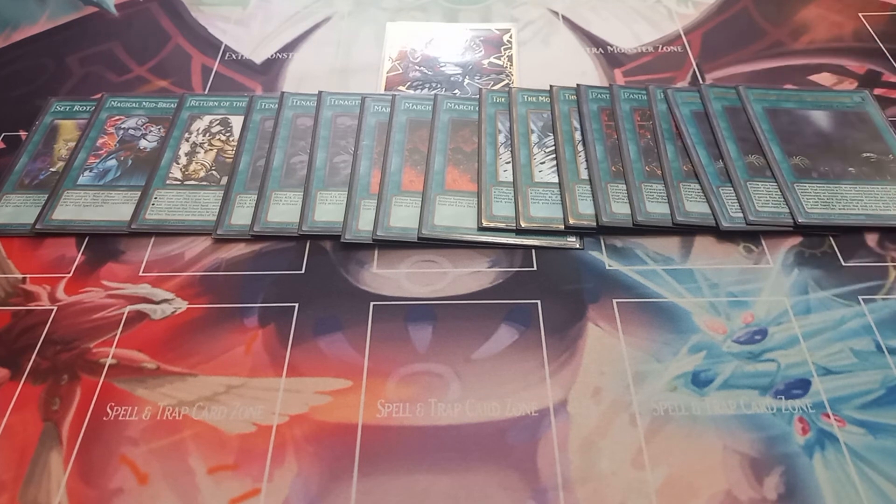Then to finish off the spells, I play three copies of Domain of the True Monarchs. While you have no extra deck and control a tribute summoned monster, your opponent cannot special summon from the extra deck. You can also reveal a monster with 2800 attack and 1000 defense or 2400 attack and 1000 defense to reduce its level by one. And if your True Monarch battles an opponent's monster, it gains 800 attack points — but only if you declare the attack, not if your opponent attacks into it.